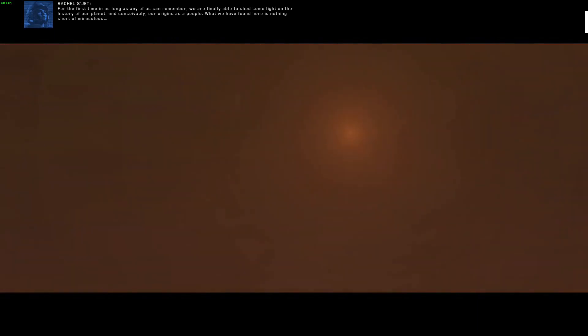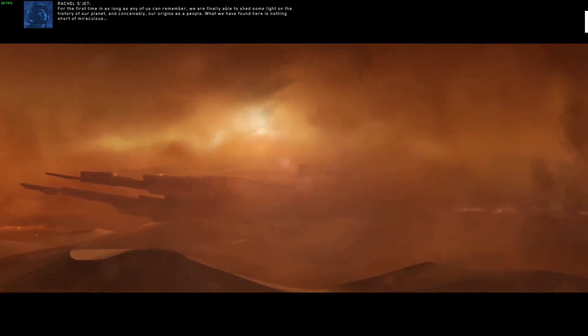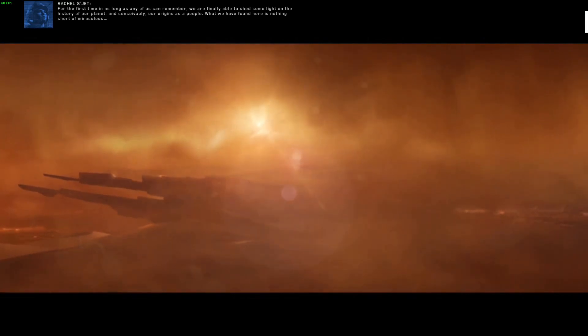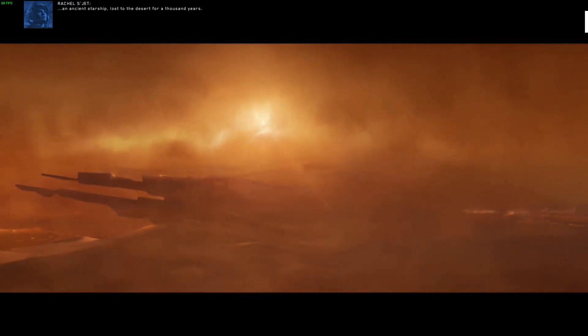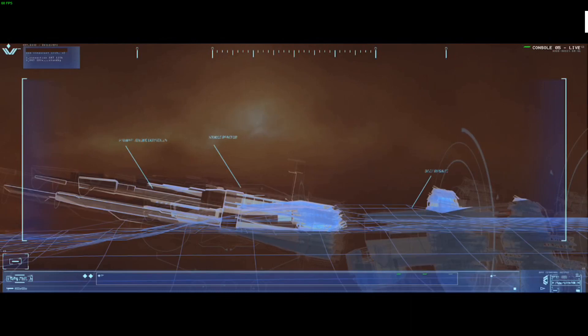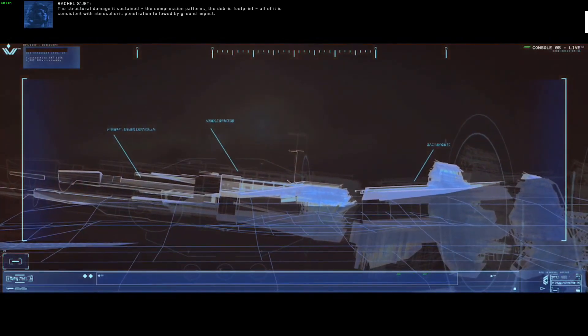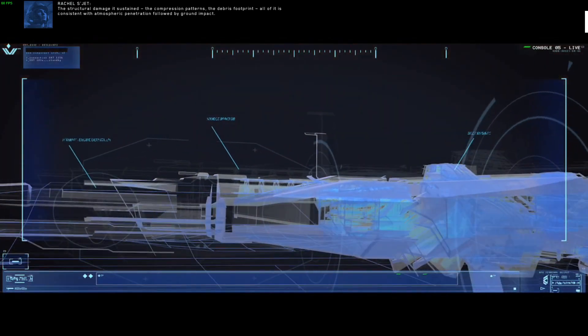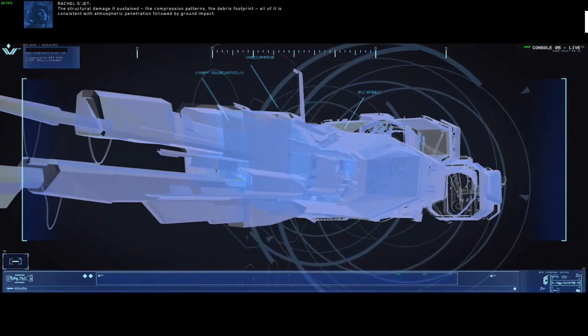For the first time in as long as any of us can remember, we are finally able to shed some light on the history of our planet and conceivably our origins as a people. What we have found here is nothing short of miraculous — an ancient starship lost to the desert for a thousand years. The structural damage it sustained, the compression patterns, the debris footprint — all of it is consistent with atmospheric penetration followed by ground impact.